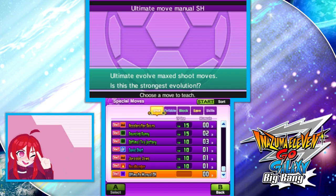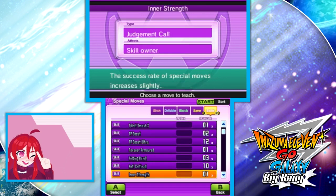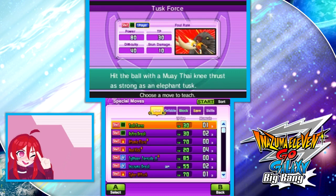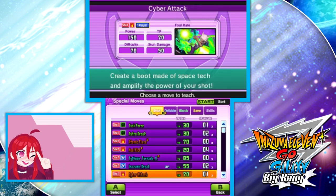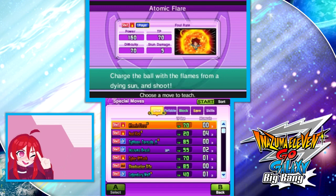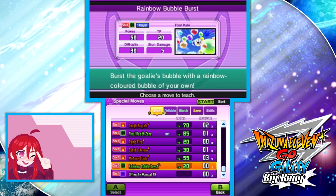It is a glitch that works for ultimate evolution manuals — I was able to do it before — and it definitely works with skills. Just to point out: for other Hisatsus, as long as you've seen them used or found on one of your players, they will appear in this menu. For example, Bloodsucker Bite is here because Vanfony knows it. For ultimate evolution manuals, you need to have actually obtained it once to use it, and even then it wasn't working for me in this demonstration.